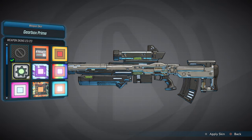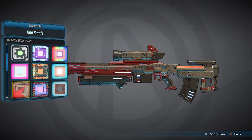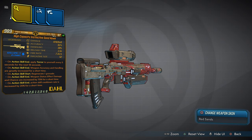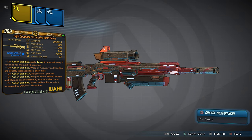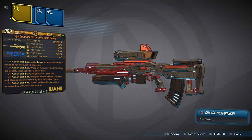We are gonna change the camo on this to the Red Sands — Red Sands are always good on everything I make. The way I designed this weapon, I love how it's built from front to back. We have a damage capacity of 97k times nine, an elemental of shock — a high elemental of shock.